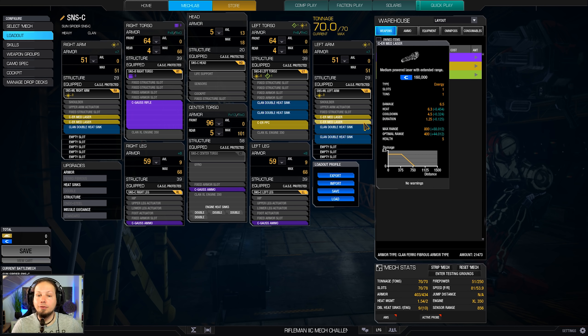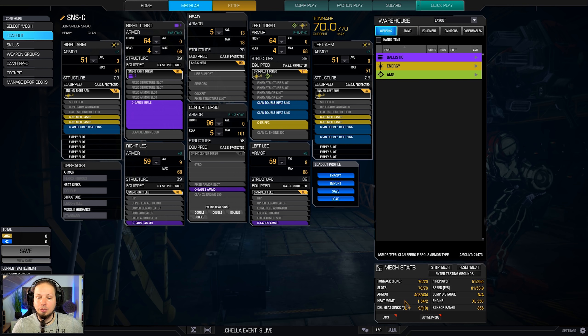The build is supplemented by four ER medium lasers, so we can also shoot at about 450 meters range to get additional damage. We are playing with the clan ER medium lasers, which is 26 damage actually, and that's pretty cool. Speaking of cool, we have a good amount of heat sinks, so the heat management is 1.54.